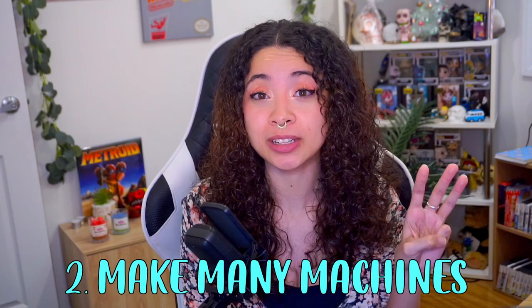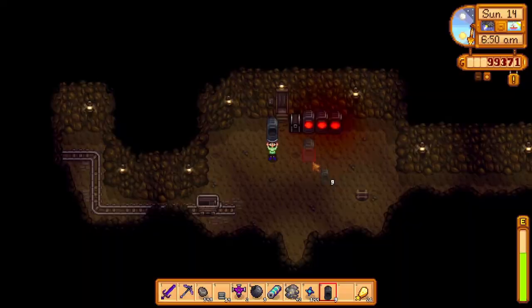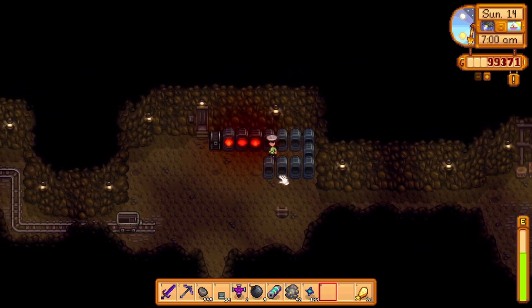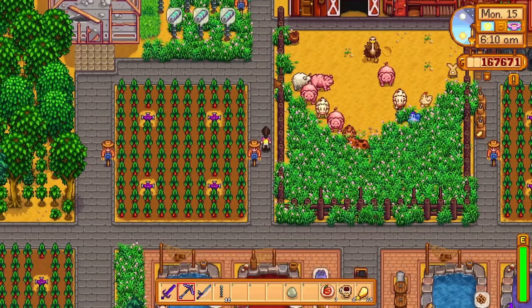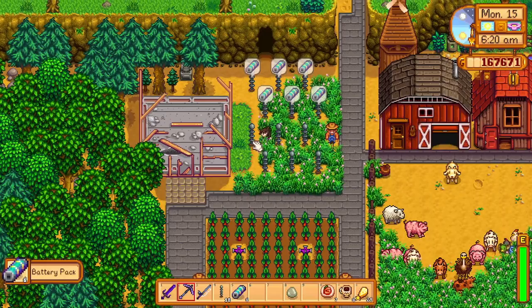Tip three: making machines to increase your profit. Many machines in Stardew Valley will benefit you in the long run, but it's the quantity of machines that matters most. Machines like crystallariums, kegs, and bee houses should have no limit on how many you have. You should also be making machines that assist other machines — for example, lightning rods should be made in plenty since they produce battery packs, which are super important for crafting iridium sprinklers and crystallariums.